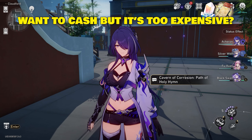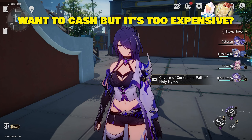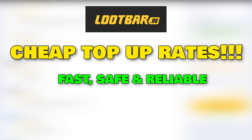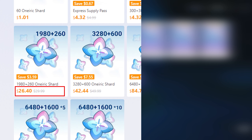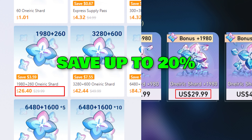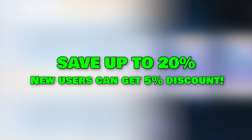Do you have a character or light cone in the game that you really want, but you don't have enough Stellar Jades? Fortunately, LootBar.gg allows you to buy Stellar Jades at a discounted rate for all regions. LootBar is one of the fastest and most reliable recharging platforms with attractive discount rates. For example, you can buy the 1980 Stellar Jade package for $26.40, which would otherwise cost $29.99, saving a total of 20%, and new users get an additional 5% off.